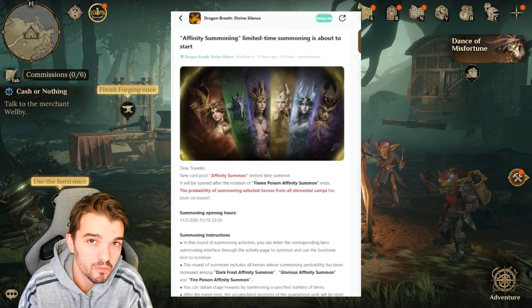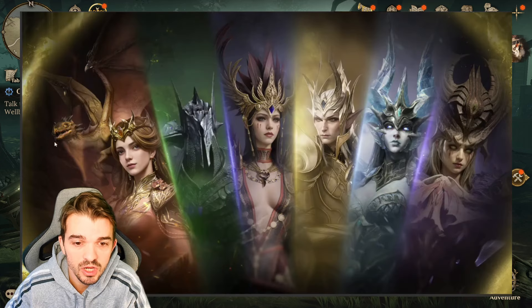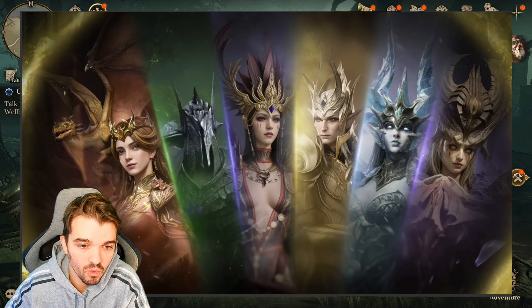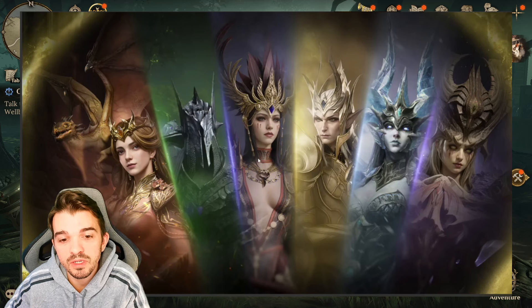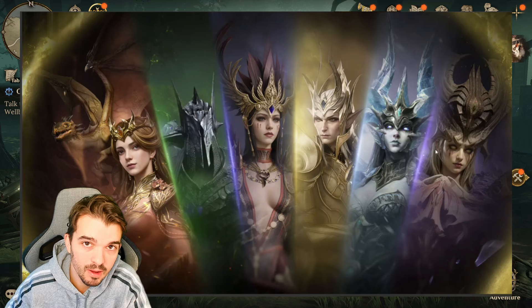As far as we know, the Oak event has several summoning banners as we can see on this image. We predicted that we had six banners: the Fire one, Poison, Lightning, Radiance, Ice, and Necrotic.